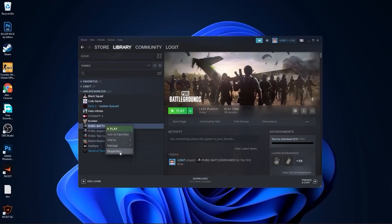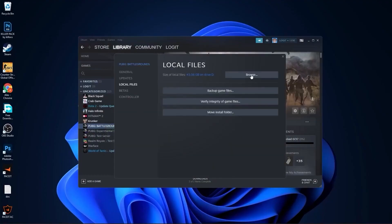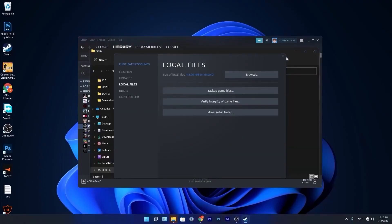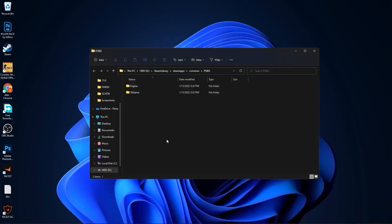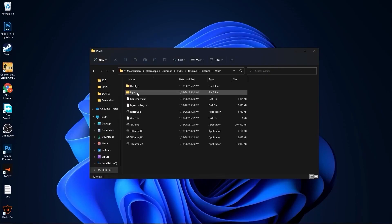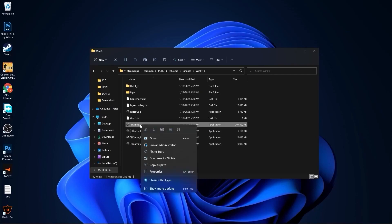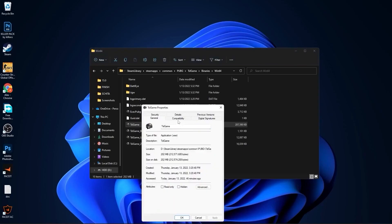Open Steam, go to PUBG, right-click on it, press on Properties, go to Local Files, and press Browse. Close this page and minimize Steam. You will see the folder — go to TSL Game Binaries, then Win64. This is the file you need to find: TSL Game. Right-click on it and press Show More Options, then press Properties.